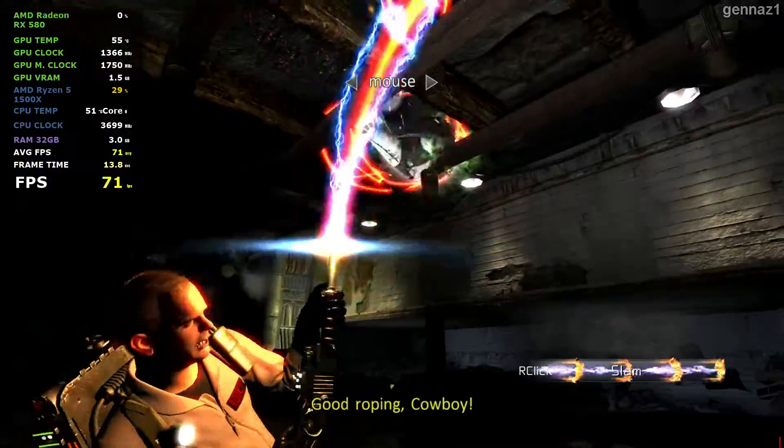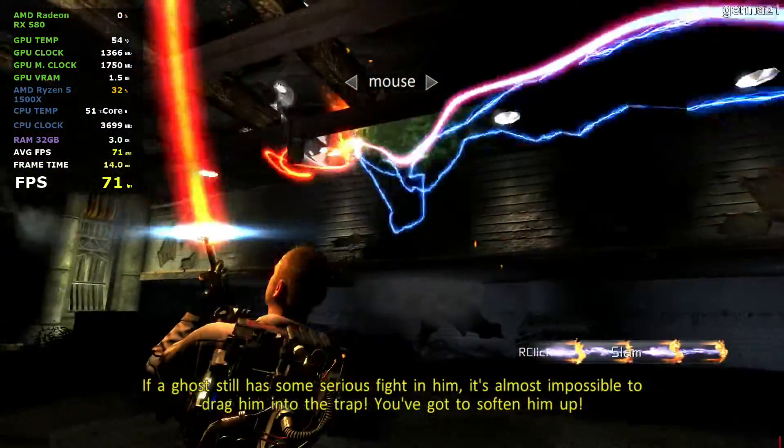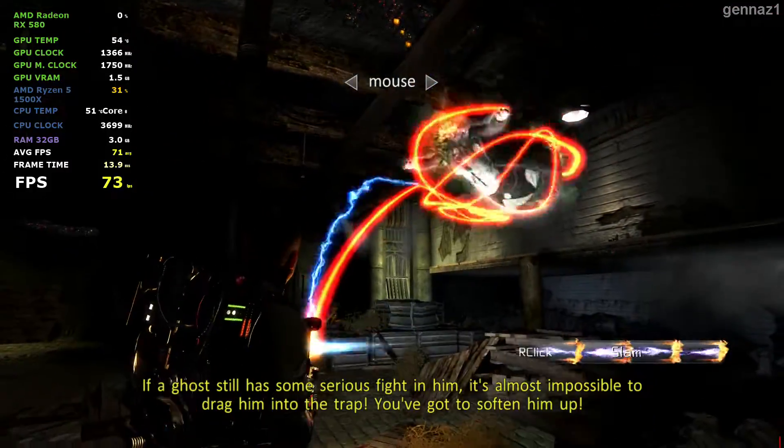That's it! Perfecto! Good roping, cowboy! If a ghost still has some serious fight in him, it's almost impossible to drag him into the trap. You've got to soften him up!